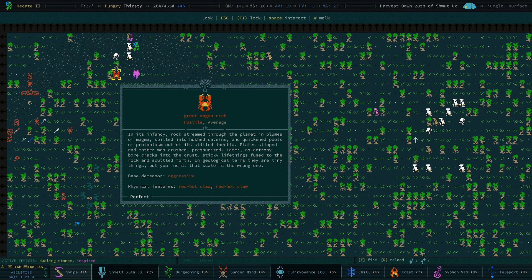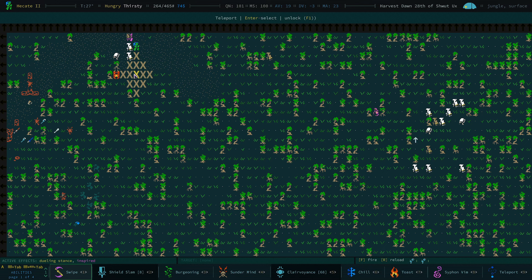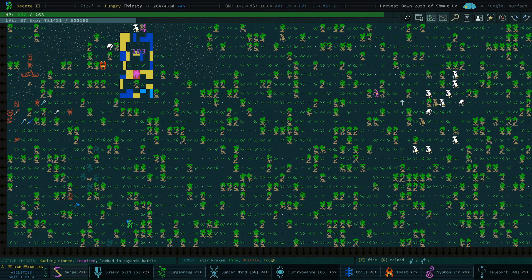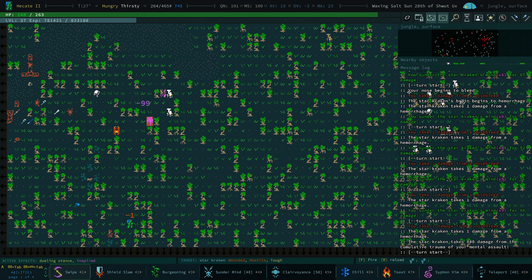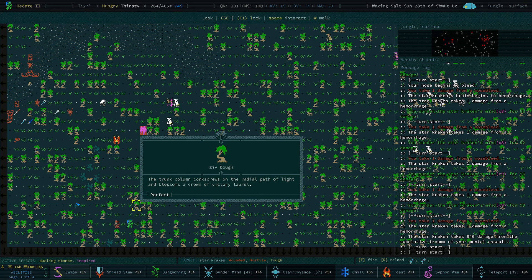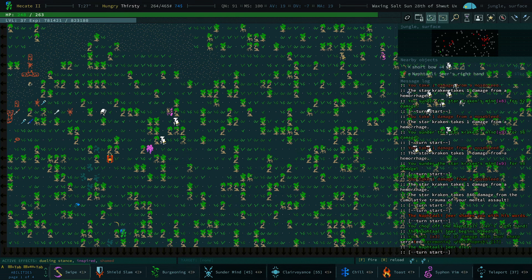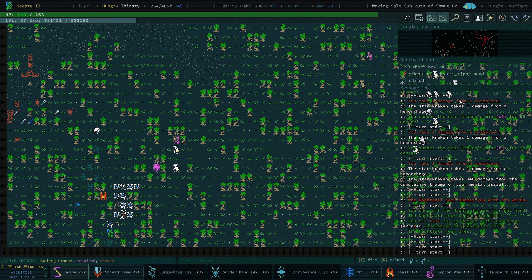I think this might be our first magma crab that we've seen, which is cool. I'm going to teleport over. The thing I don't like now is the starcrackens — they used to have an indicator to tell you where they were moving but they don't do that anymore, which is very spooky. Let me sunder it from over here first just to take out a big chunk of its health. There's the 800 damage — we probably inflicted a couple thousand damage to that guy, and he's just like, yeah, whatever. Not phased whatsoever.